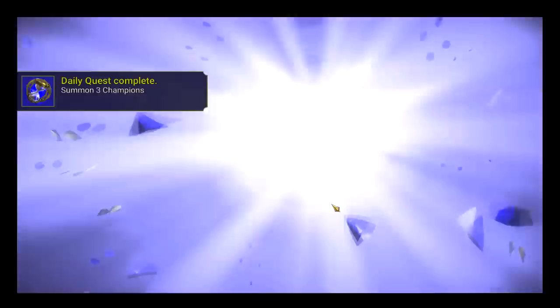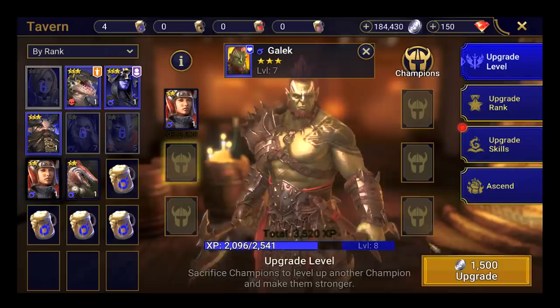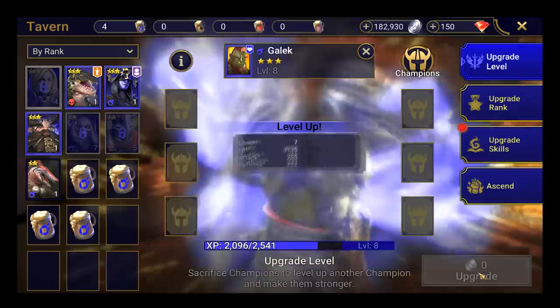They also have this cool shard system in the game where you can choose to either level them up and use them, or if they're something you don't want, you can sacrifice them to level up your champions, which in my opinion is a good system because it makes everything useful. So if you're tired of fluffy, cartoony RPGs and want something a little more raw and dark, then Raid Shadow Legends won't disappoint. On PC the game is super fast, has all the features you'd expect from an RPG title, amazing storyline, awesome 3D graphics, giant boss fights, PvP battles, and hundreds of champions to collect and customize.